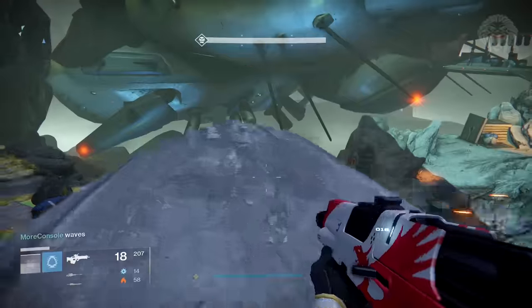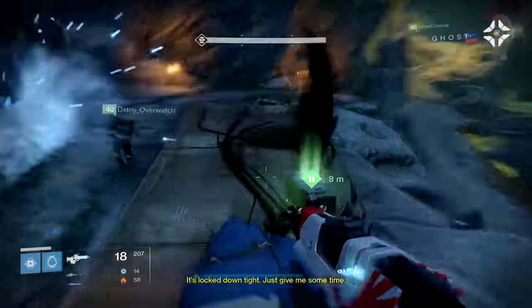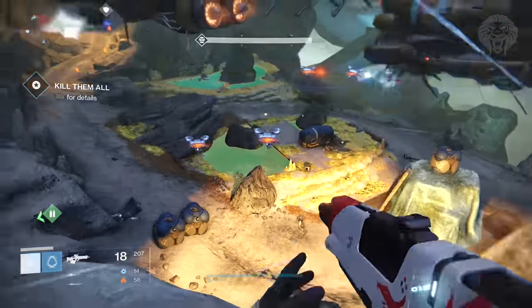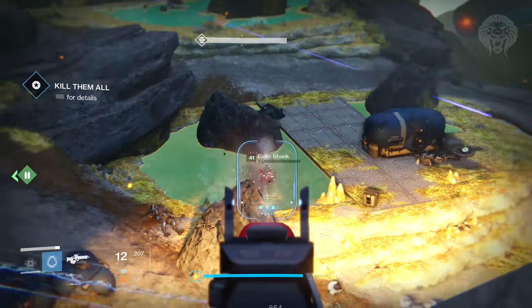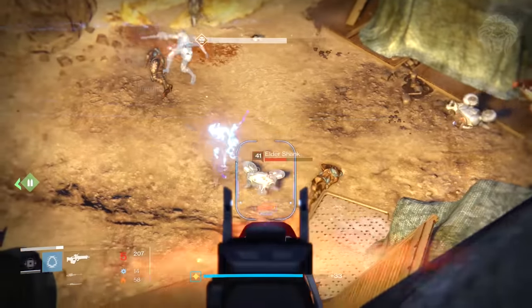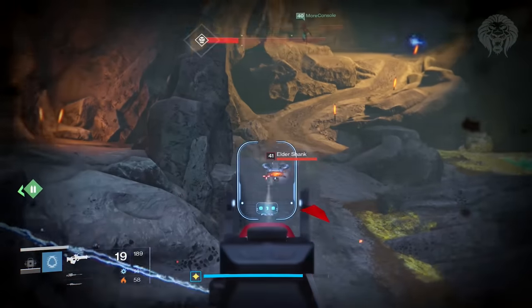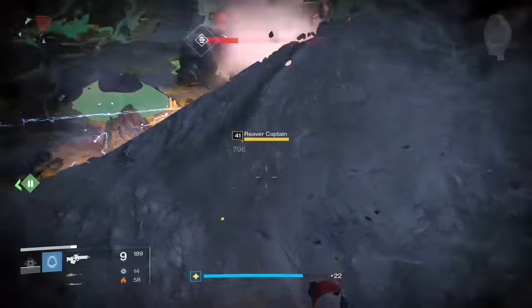Some of the strike-specific loot items I've picked up so far include the Stolen Will auto rifle, which I picked up off Taniks and came in at 329 — that went straight into my Disc 47. I also picked up the Stolen Will shotgun, the Taken version, off the Taken Axor in the Winter's Run strike, and that dropped at 330. These strike-specific loot items are going to be a massive way to speed-boost your character and get as much light as possible.